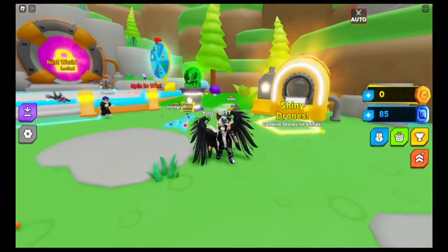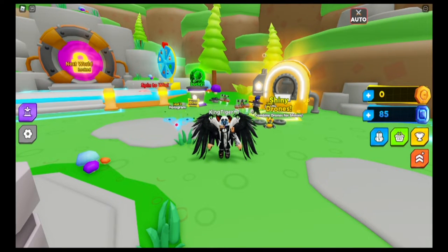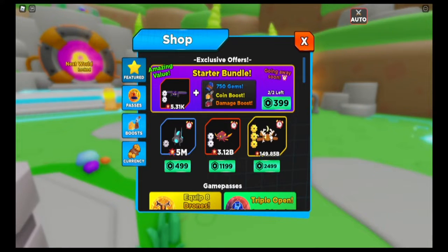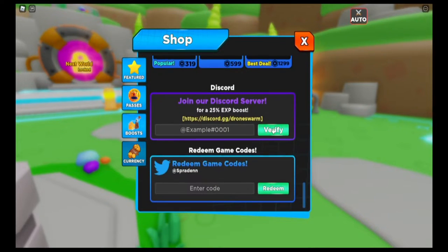Anyway, let's get into the codes — there are a few of them to get through. If you don't know where to go, usually they'll have it here. You go into the shop and it'll be right here. There's also an option to join a Discord, but right here is where you put in the code.